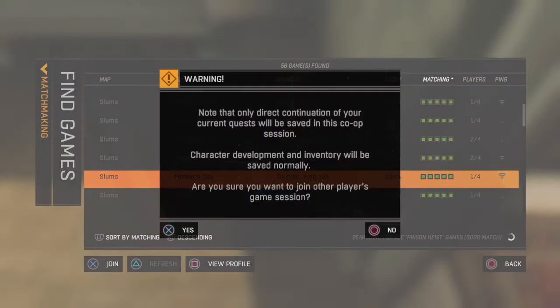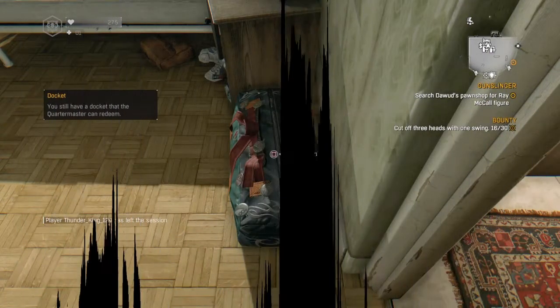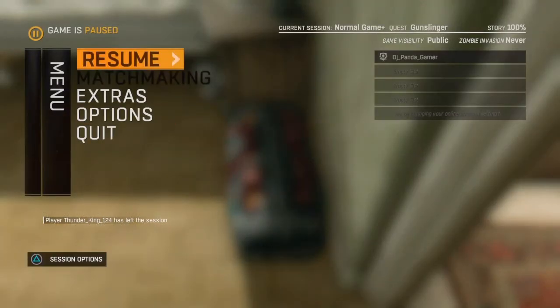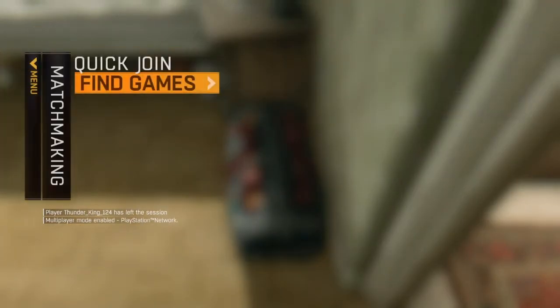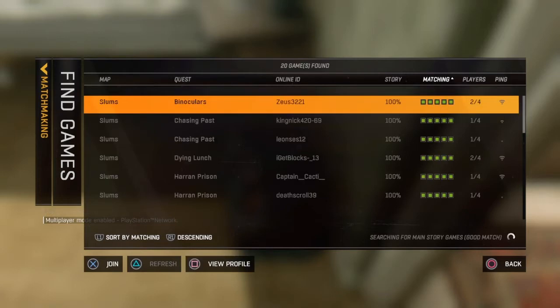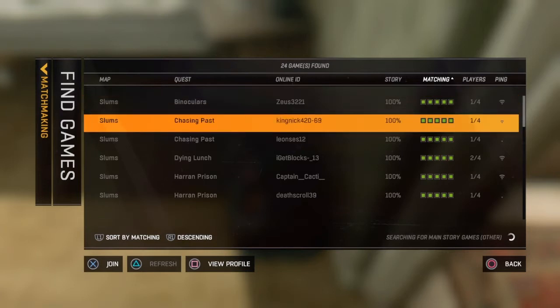Once you join, it should pop up with a notification. You want to hit yes, and then you'll get a black screen for either 2 or 3 minutes. Once you get the black screen, you'll know you did it right if it takes longer than normal.